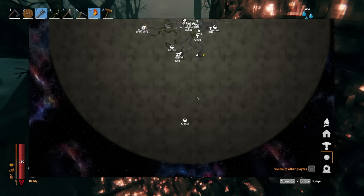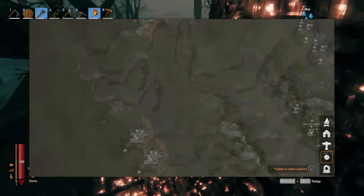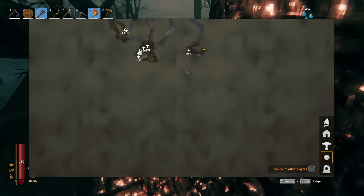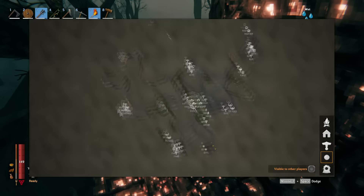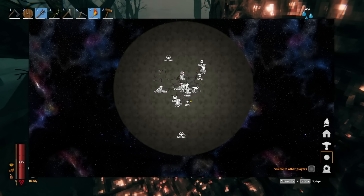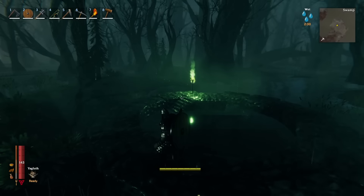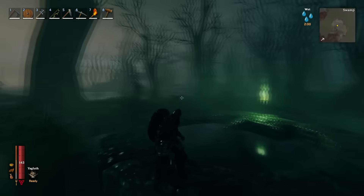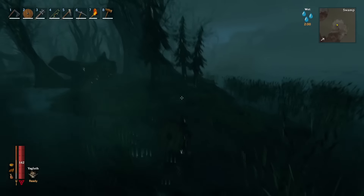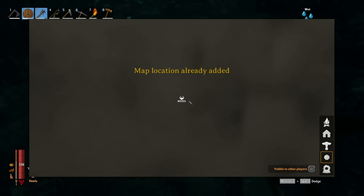Each time you use one of these locators, it shows you the closest boss location. I used another one over here and it showed me the boss location over there. As you can see, you can have more than one boss location on the map, and you can summon each one an unlimited amount of times. Usually the structures that have a chance to spawn a boss location will have green flame lanterns around them, so look for those. Some don't, but most do.